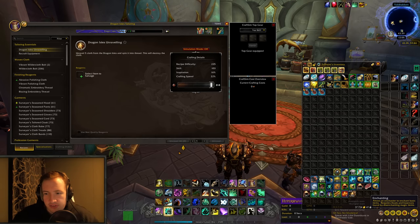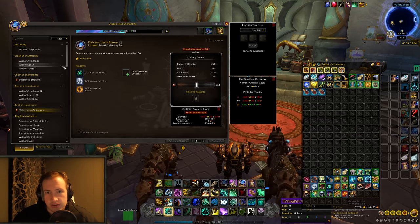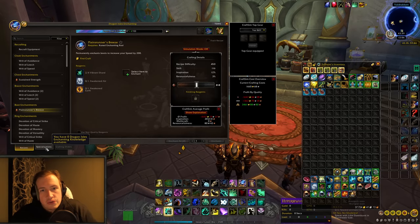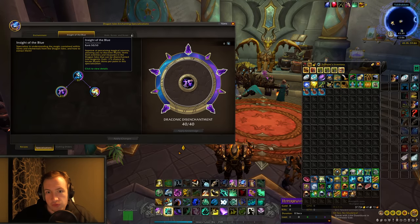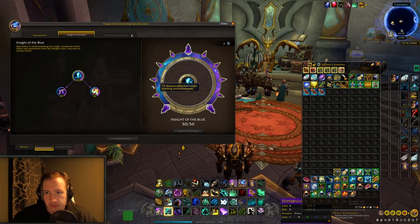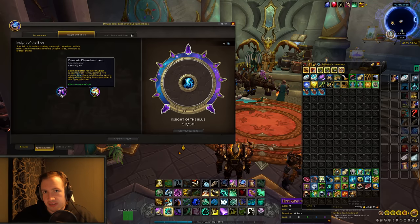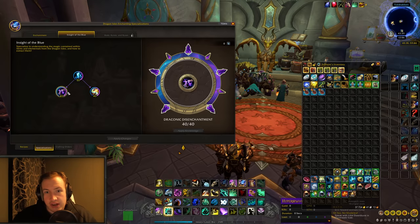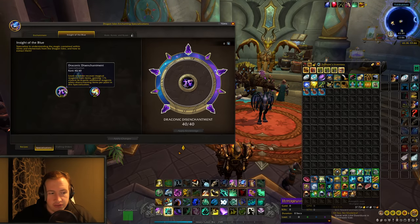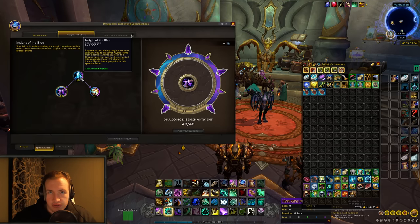The point where you have to get some specialization points will be enchanting. For enchanting, your skill doesn't really matter here, but you want to get to 25 skill to unlock specializations. When you have specializations you want to go for Inside of the Blue, and you just want to put 10 points into this one, then unlock Draconic Disenchantment. You want to have 40 points spent in Draconic Disenchantment, and to unlock this specialization you have to have 10 points into Inside of the Blue as well, so in total you want to have 50 points in enchanting.